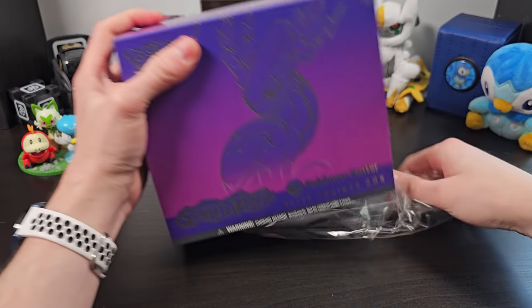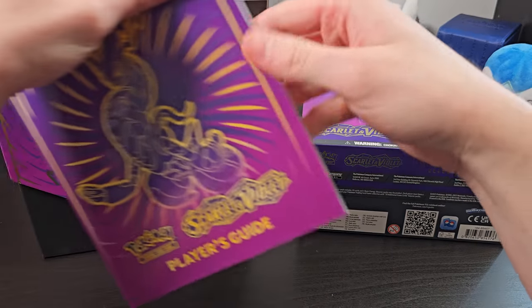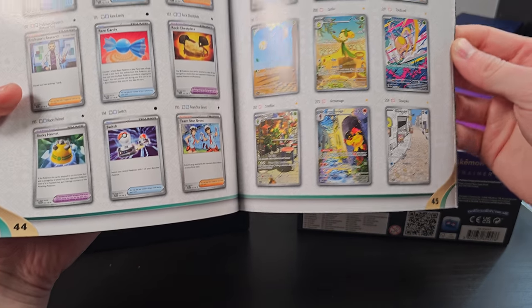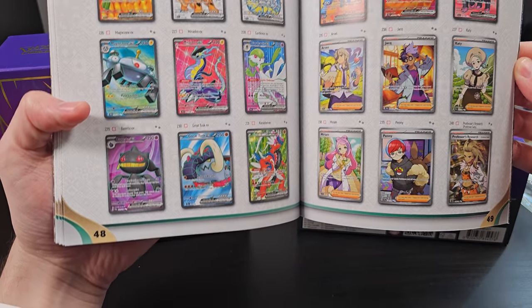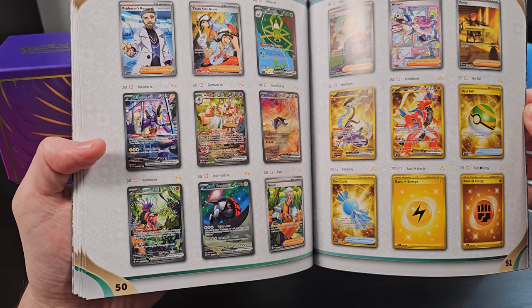Now, with a new set of course comes a bunch of new cards. I was looking through, and there's maybe not too much that I really want out of this set, but there's still a lot of really nice cards, especially some of these full art cards. In particular, I really like the Starly card, because Starly is one of my favorite Pokemon of all time, and easily my favorite regional bird.